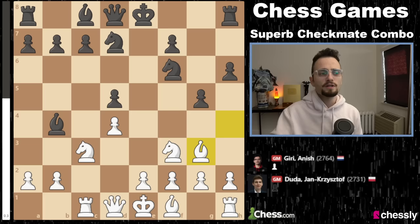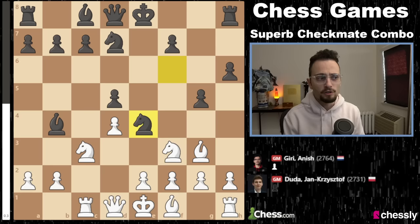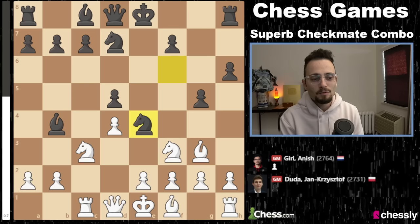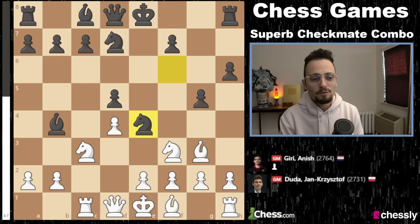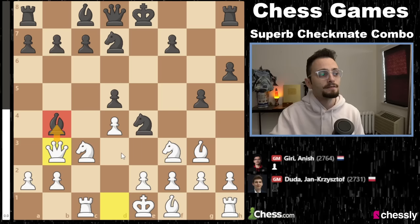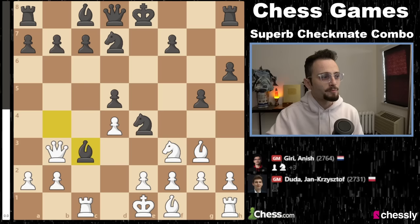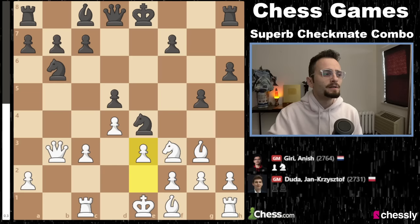White plays Rc1, finishing development of the Queen's side, ready to play e3 and Bd3. Anish does not wait — he plays h6, and then rather than castling like a normal human being, Anish plays g5. He's breaking all the principles of chess. Bishop to g3. He's not castling, he's keeping the King in the center, really overextending. And Knight to e4 — that's now multiple moves made with the same piece and sabotage of his own development. But the position still remains in the balance.